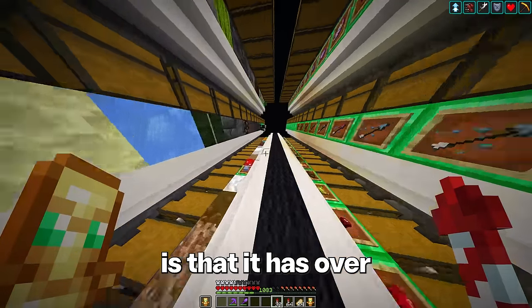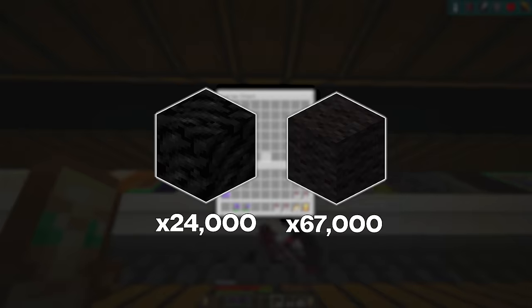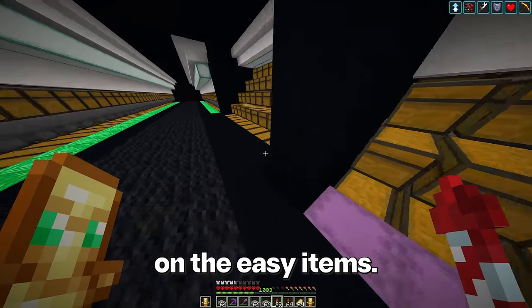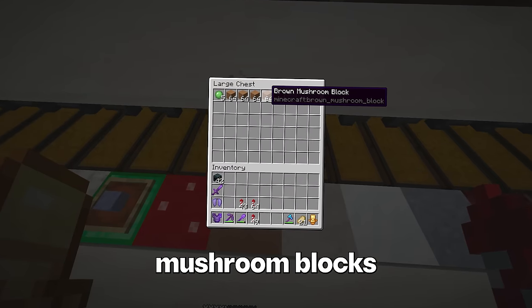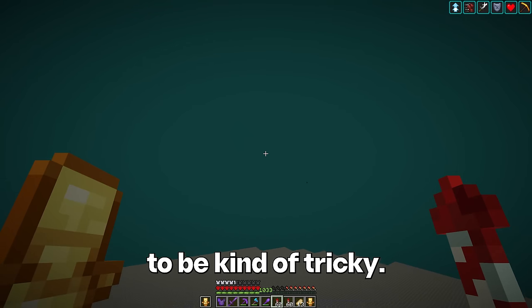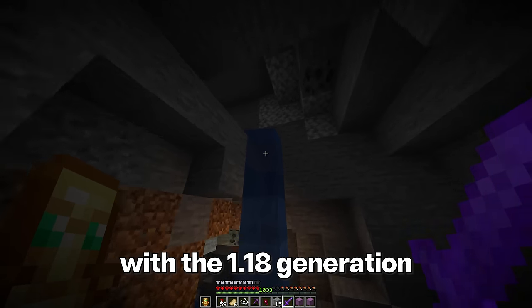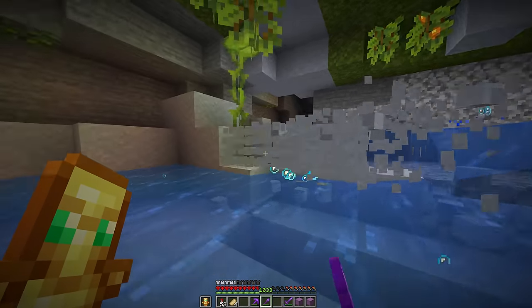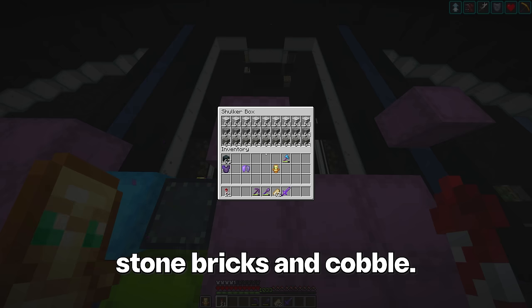The tricky thing about this universe is that it has over 390,000 total blocks, some of which — like 24,000 coal or 67,000 black wool — are going to be insanely difficult to collect. I kind of want to start on the easy items: rooted dirt, polished granite, cyan terracotta, woods, calcite, mushroom blocks, quartz, note blocks, juke boxes, iron, more terracotta, more deep slate, stone bricks, and cobble.